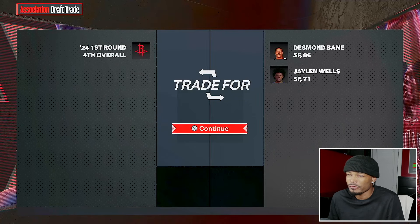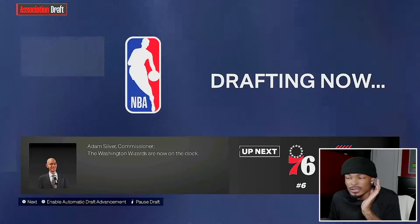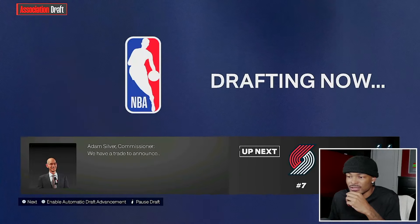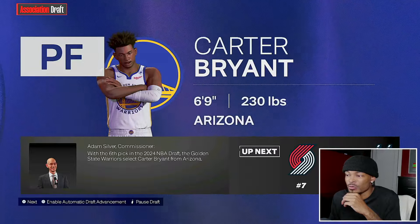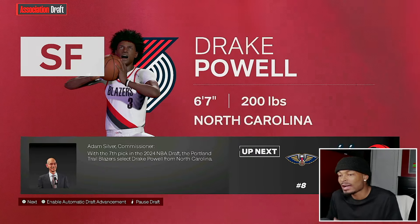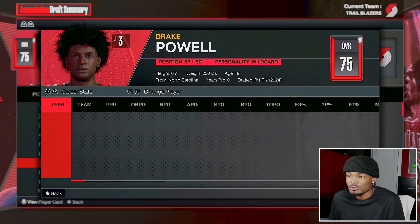Cooper drops to three, Dallas makes a trade - the Rockets trade the fourth overall pick for Desmond Bain. The Grizzlies take Ace Bailey at five. Dylan Harper goes to the Wizards at six. The Raptors trade the sixth overall for Draymond Green and Kyle Anderson - very interesting. The Warriors go with Carter Bryant. Portland Trailblazers are on the clock and we draft Drake Powell.